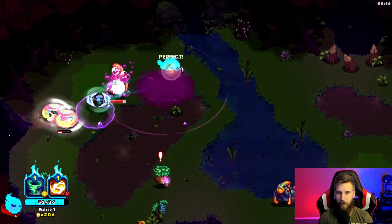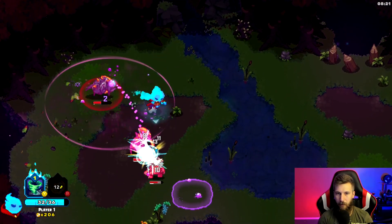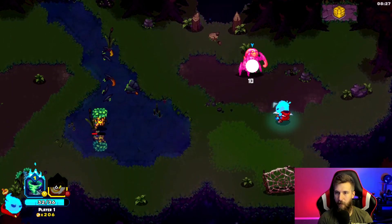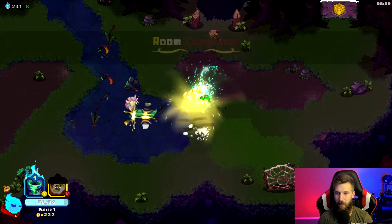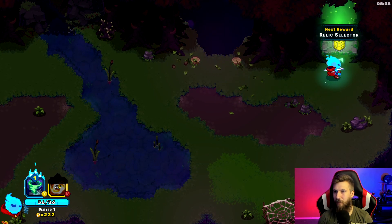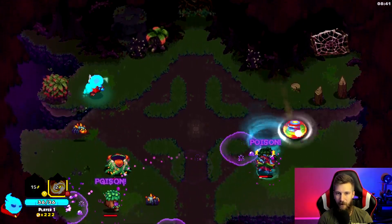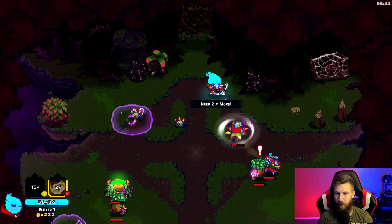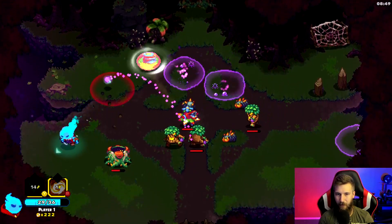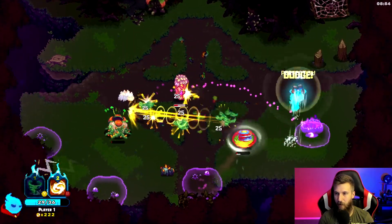Let's try the bladed disc on all these enemies — that was a perfect! So it's not too hard to get a perfect; it's about the same timing as the bow shot. Relic selector coming up — there's a lot of stuff here, my finger slipped off the controller. Wow, there's so much going on but we've damaged almost all of them significantly.